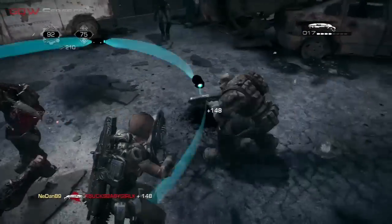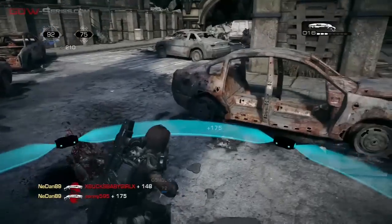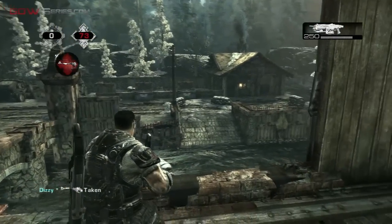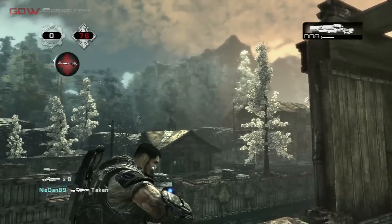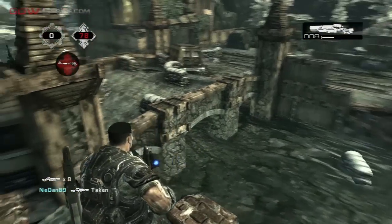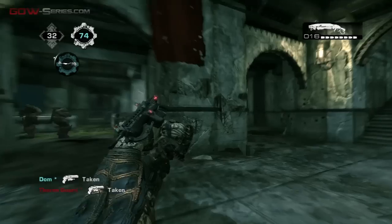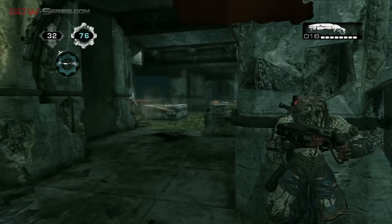Gears 4 will have 10 maps at launch, one of them being the inevitable Gridlock. Which maps from previous chapters would you like to play again? Let us know in the comments. Among our favorites there's River from Gears 2, which we believe is a natural setting with mountains very similar to that of the new chapter. Also, Allfather's Garden from the DLC Dark Corners could be a welcome return, and I personally hope Cove from Gears 3 returns.